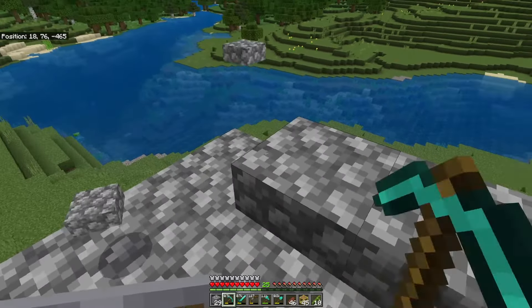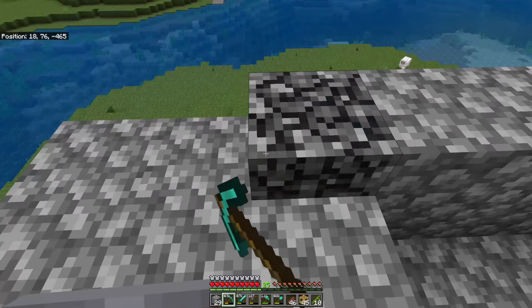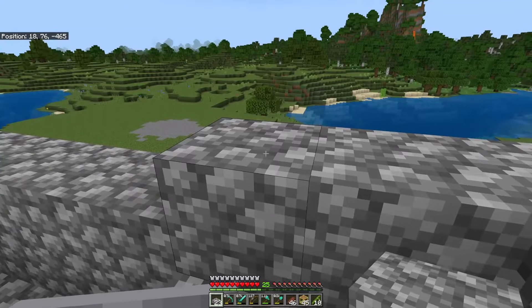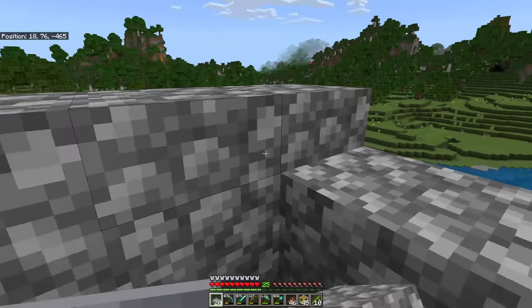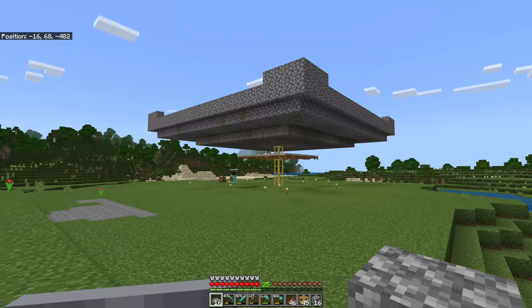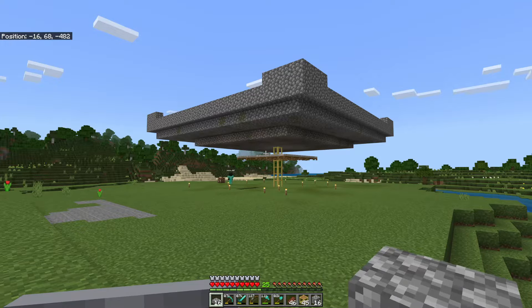We're going to put down three blocks in the corner just like this, and then hop up here, move these five out of the way, and put down five more blocks. Don't forget to put your half slabs on those five blocks - and that's your spawning platform for the iron golems.